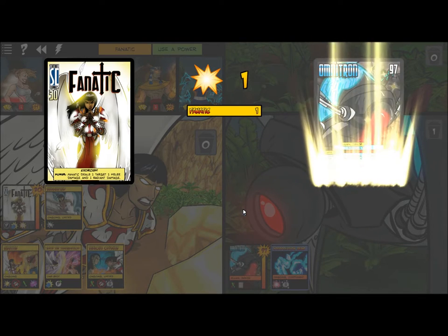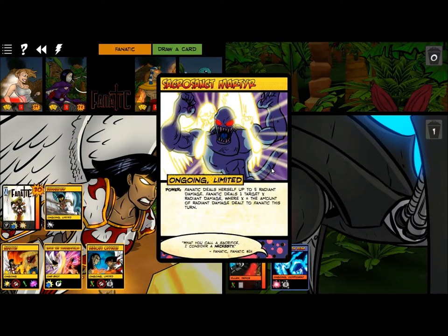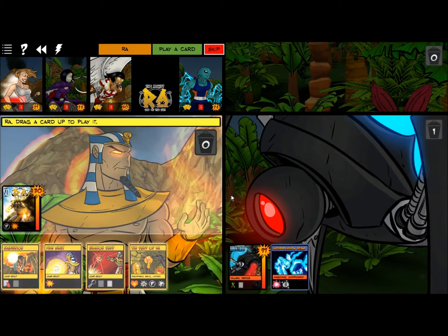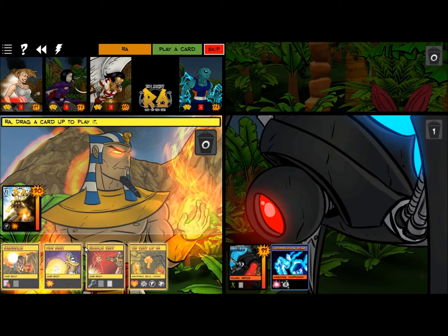Deal one — two damage — yes. She can damage herself to do even more damage. Put up to three cards from the Environment Trash on the bottom of the Environment Deck; you may draw as many cards as you move this way. This belongs in a museum — Dr. Blake Washington, the birth of Ra One-Shot.